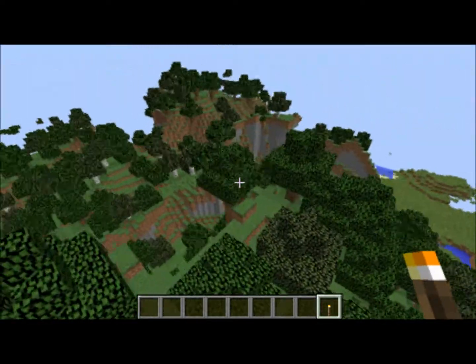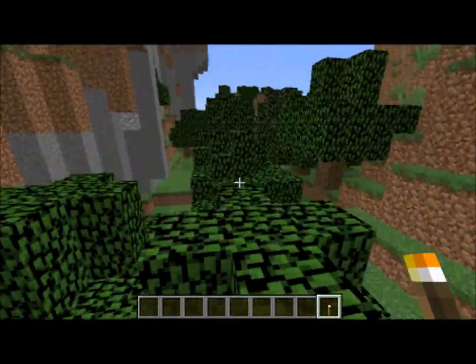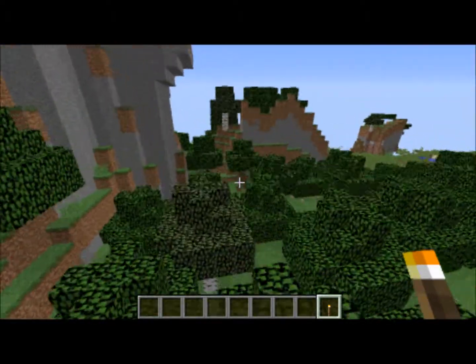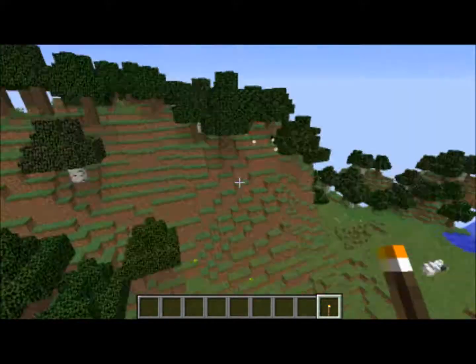There are funny and neat places to make houses in this one. There's kind of a valley between mountainous hills. There's some mushrooms, brown mushrooms, a flower — a rose to be exact.